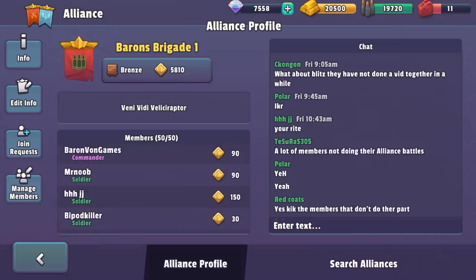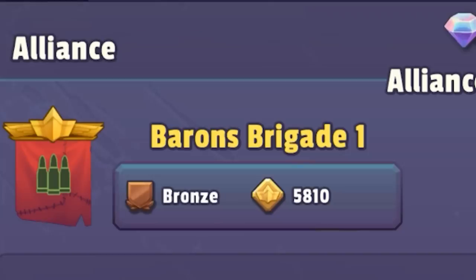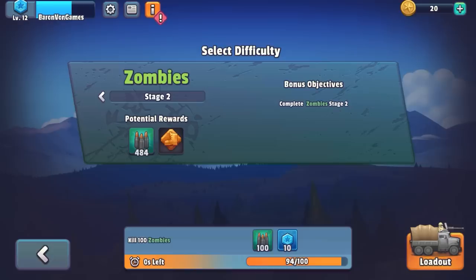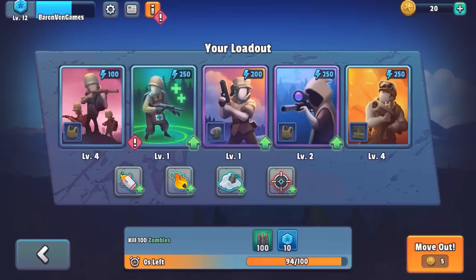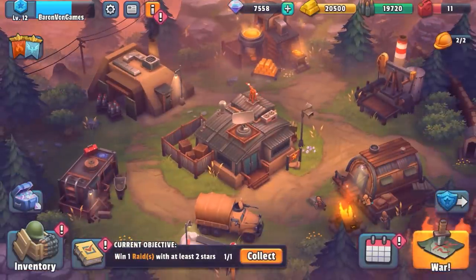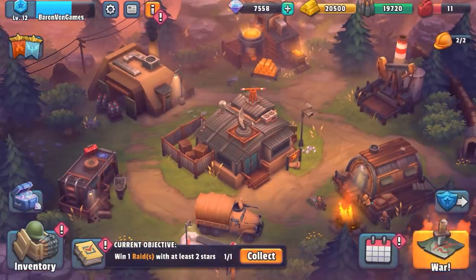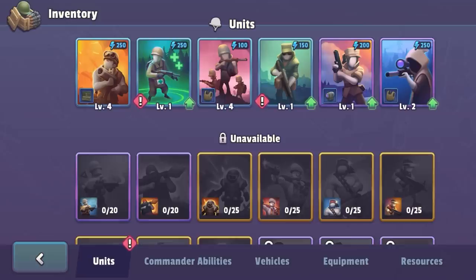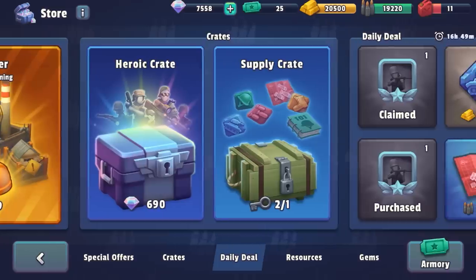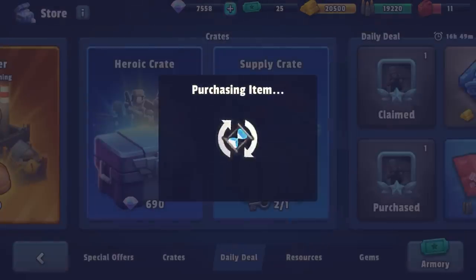I'm going to have to figure out who the officers are, but we need more Baron's Brigades. Okay, so zombies was a little bit tricky. Zombie stage two, complete stage two. Let's make sure our loadout's good. I think in order to do that we need to soup up our soldiers — we need to upgrade our soldiers so that they can survive the zombie apocalypse. Medic, you've got to be upgraded. Now we do have two keys, so let's unlock a supply crate.